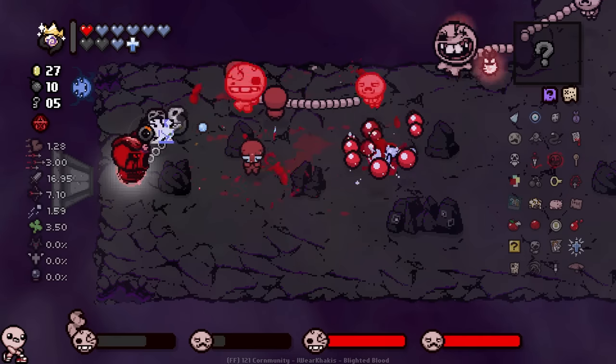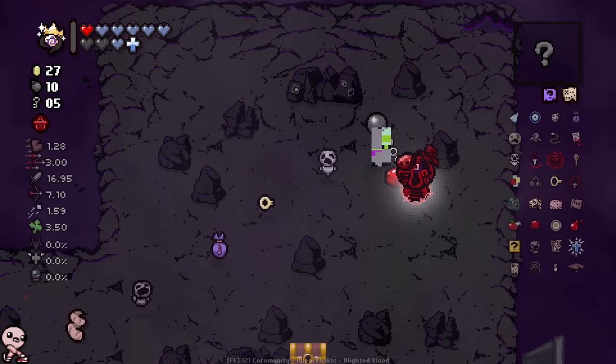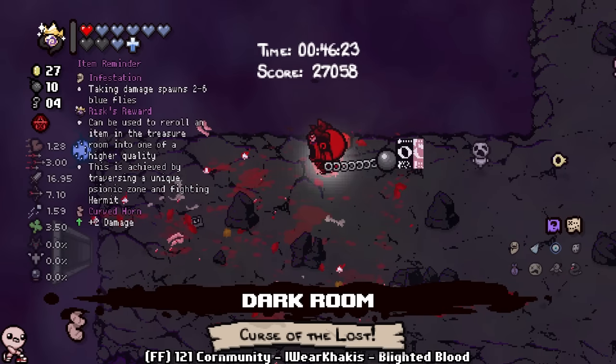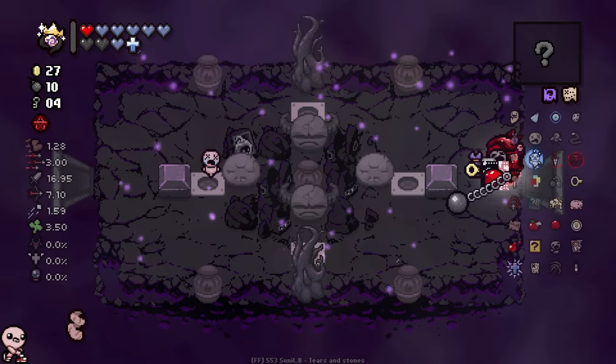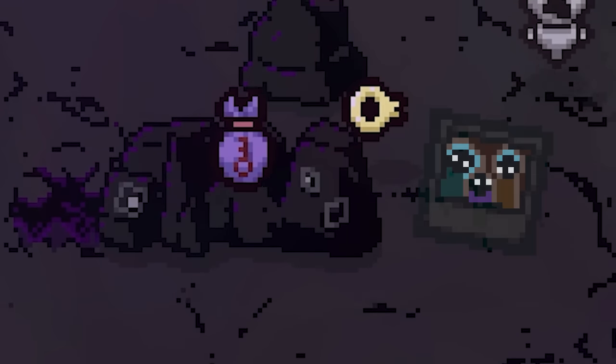Key Bum went for the spicy keys — the Key Sack is actually gonna work out for us because Key Bum will just take everything without being hurt, and we'll just get some chests out of it on the Dark Room. Sick. Even the rocks have Dark Room polaroids on them.